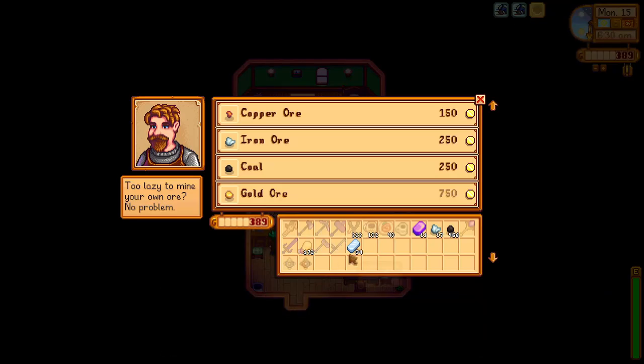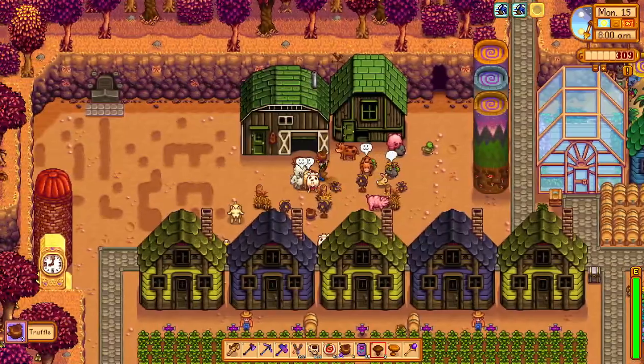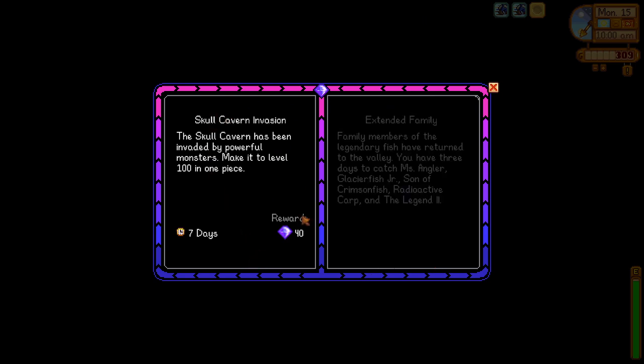After smelting some iron, we sell a small amount of iridium bars to Clint, then head straight over to Pierre's before he leaves his counter and buy some fairy seeds. We then tend to farm chores and work on the island, collecting resources, then select the Skull Cavern Invasion Challenge from the Golden Walnut Room.